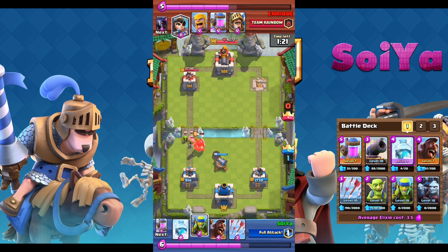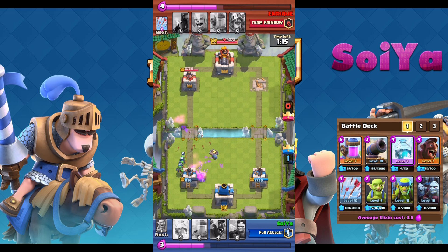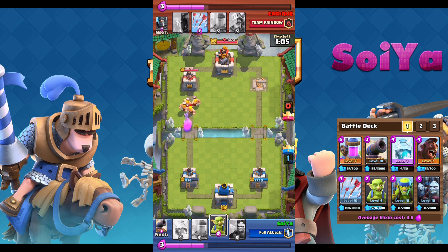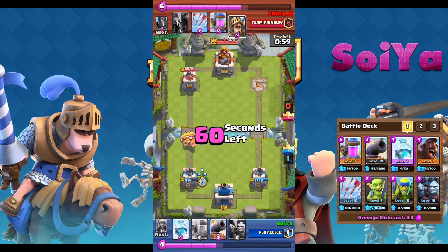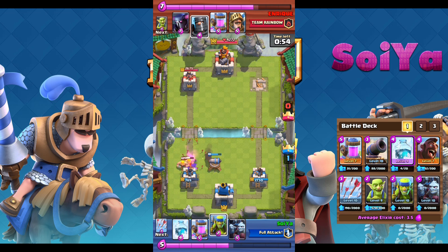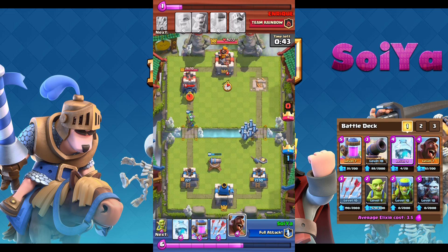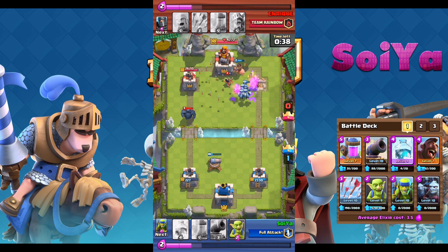I don't like to, but if needed I will take out a princess with my arrows as it can be very overpowered if left unchecked. It's always good to switch up the lane you're attacking and catch your enemy off guard. I place my minion to defend and I see that he places the PEKKA on the long side, so I go in for the kill.